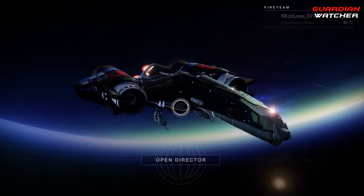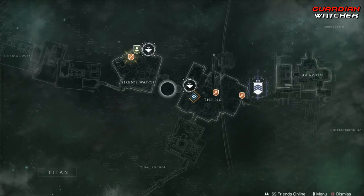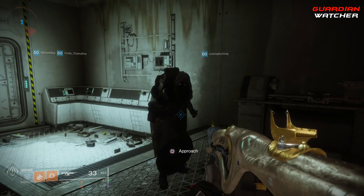Xur is actually located on Titan, and you want to go to the Rig.